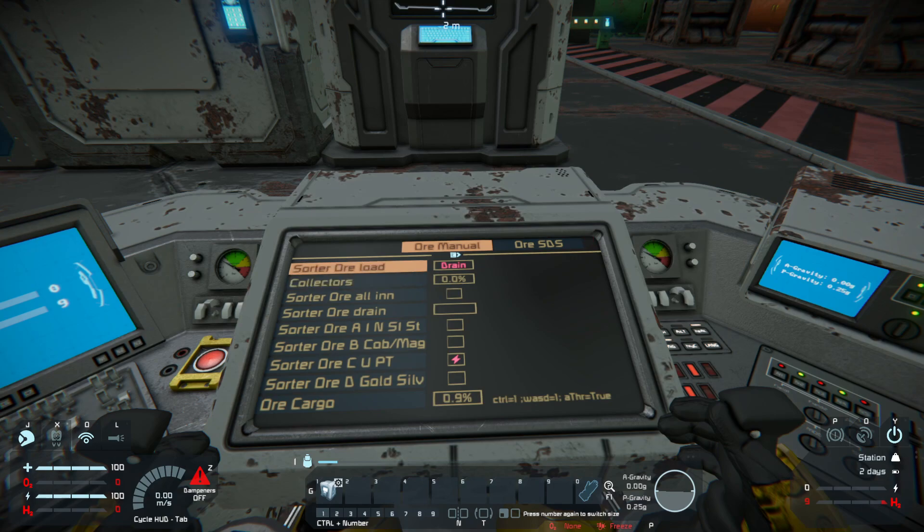This option here lets me turn on and off the automatic emptying from the collector pad. And this one is a status display point — you can see if there are already ingots in the collectors, which means a cargo container is full and they can't be pulled anymore. This is specifically for the ore cargo, to see what ingots are present.